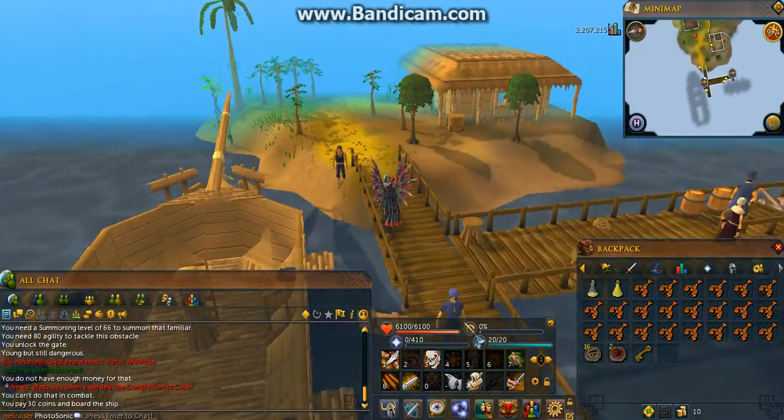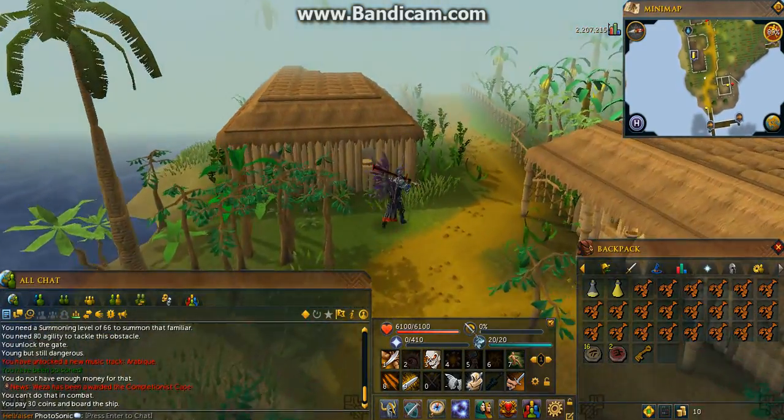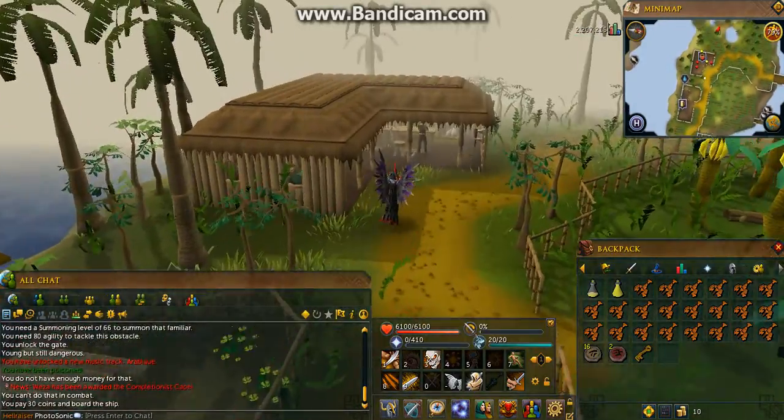Next, just run all the way to the Karamja Volcano. It's right next to Tzhaar city, so most of you should know where it is. Just keep running — you should run as fast as you can for this.